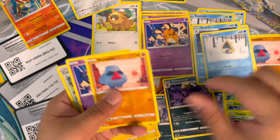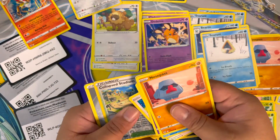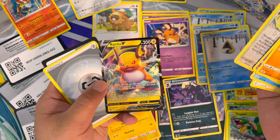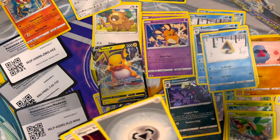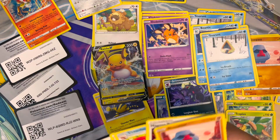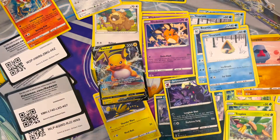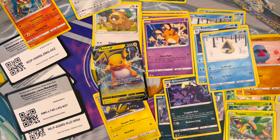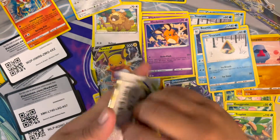Cottonee, Farfetch'd — oh, there's something back here! That's our first pool — very nice, very nice. It's just a regular V, but Ultra Ball's back so I'll put this aside for now. I'll sort it out later because we have a lot of packs to go through.